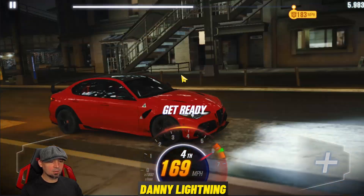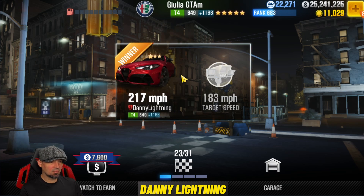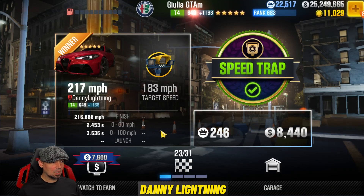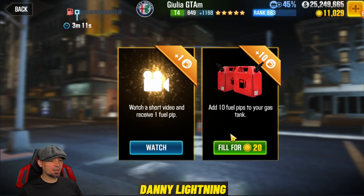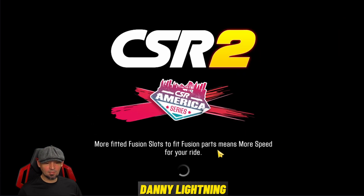We have to do 183 miles per hour on the last speed trap. So as long as your car does 0 to 100 in less than 5 seconds and can hit 183 miles per hour, you should be good to go. I'm not sure exactly what the time is on the very last race yet, but we'll find that out in just a minute. Let's go do it to it and finish this off.